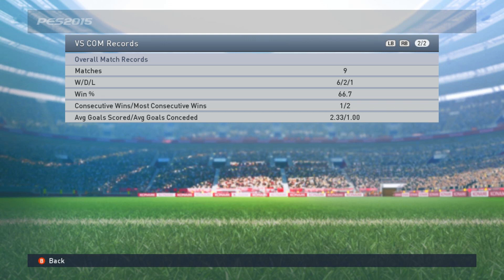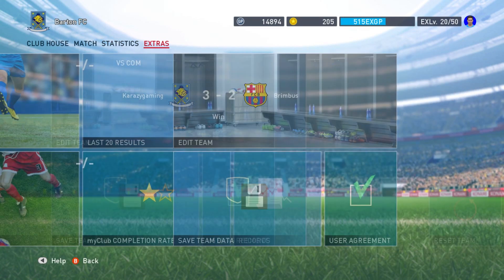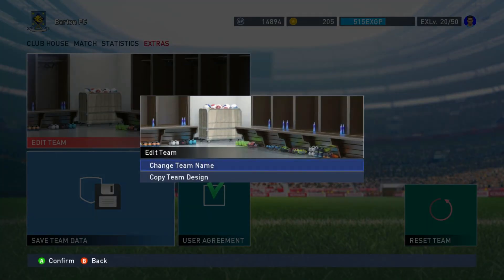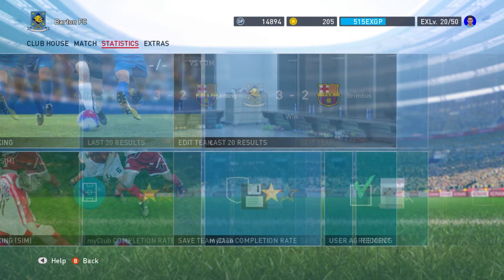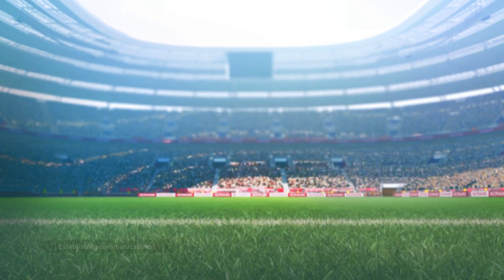Records shows your regular record and division record - nine matches played, one win, six losses, which isn't terrible. We've also got versus CPU records. Edit Team is just where you edit your team - change team name, copy team design, save team data, and use the agreement where you agree to the terms.